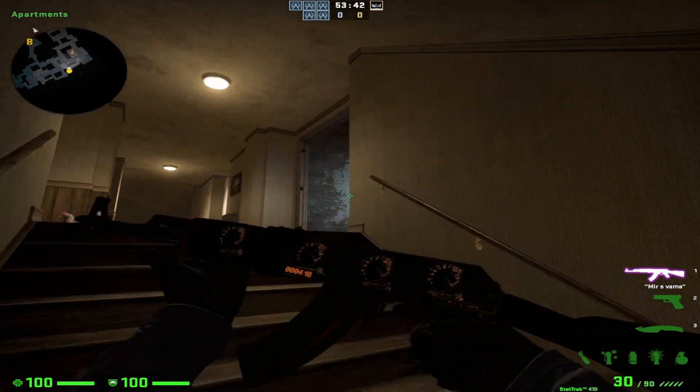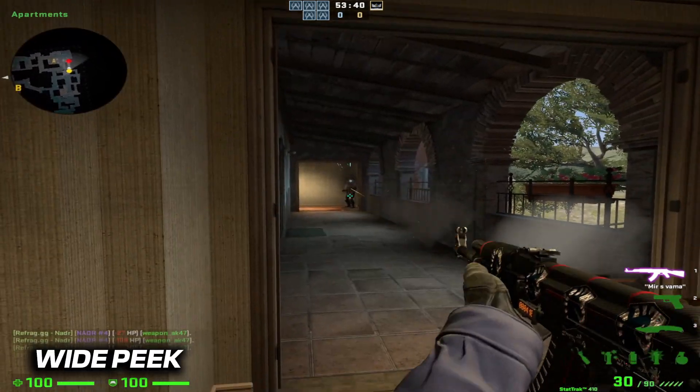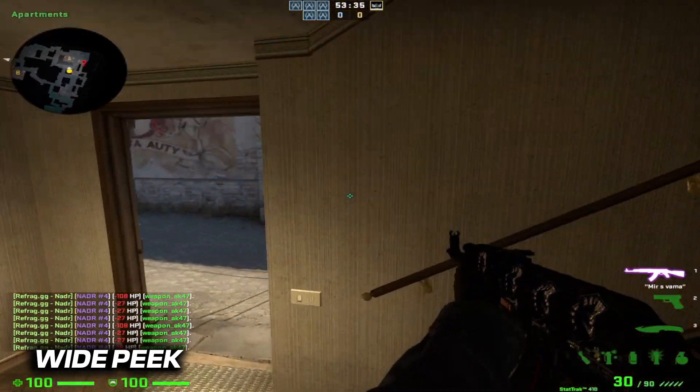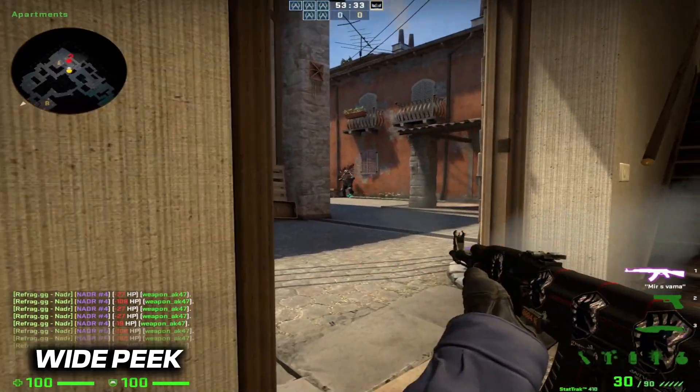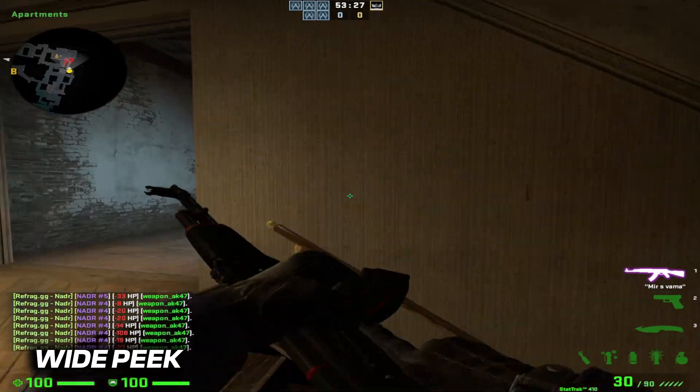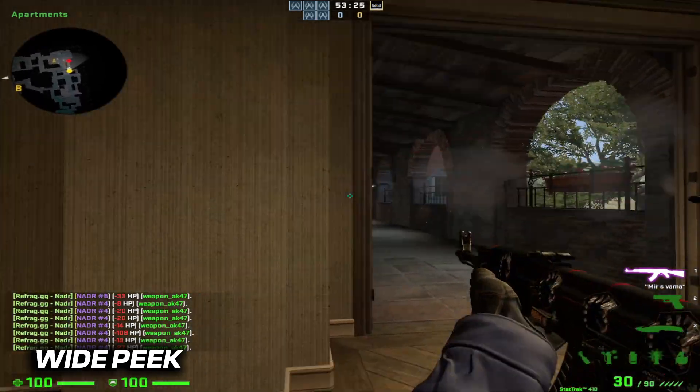The second method is the wide peek, the most common type of peek, used when you want to gain a larger field of vision. To do this, move to the corner you want to peek and then move out wide to expose yourself to as much of the area as possible. This is extremely good because you peek with confidence and it's very fast on the enemy screen, which may confuse them when they're trying to hold the angle. But be careful — you'll be exposed to enemy fire for longer and to more angles. If the other team has multiple people holding the same angle, you'll be exposed to more than one person.